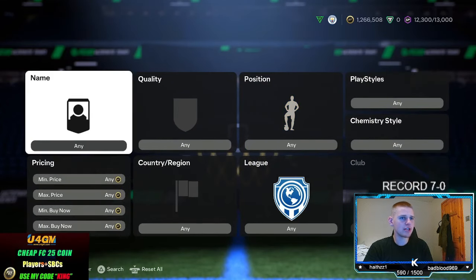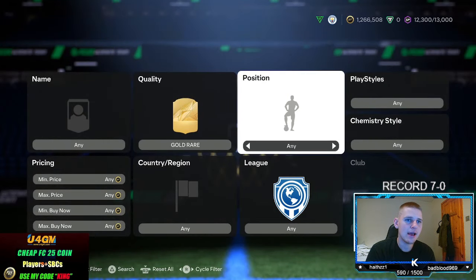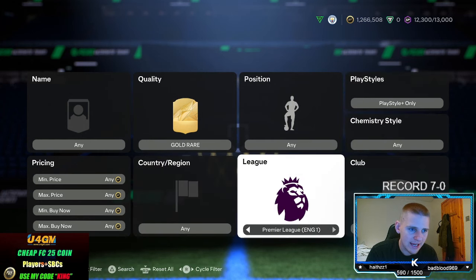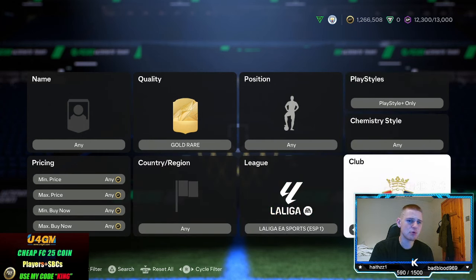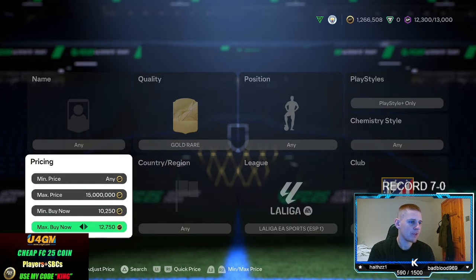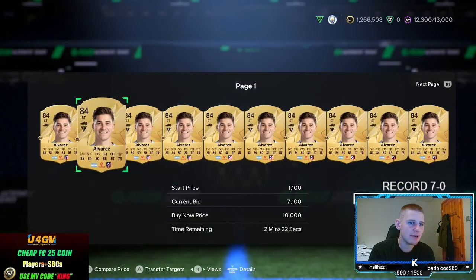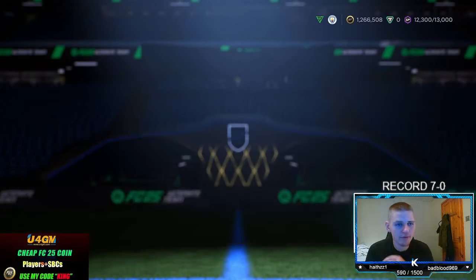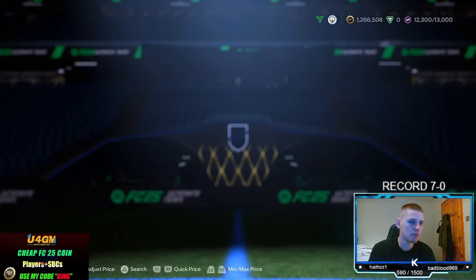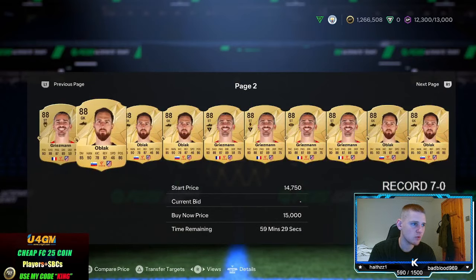The final method is going to be gold rare. Position: leave at any. Playstyle: go to Playstyle Plus. Chemstyle and nation: leave at any. League: La Liga EA Sports. Club: Atletico de Madrid. Go to the minimum buy now and go to 10,250 — that gets rid of Julian Alvarez. The two players we're looking at are Jan Oblak and Antoine Griezmann.